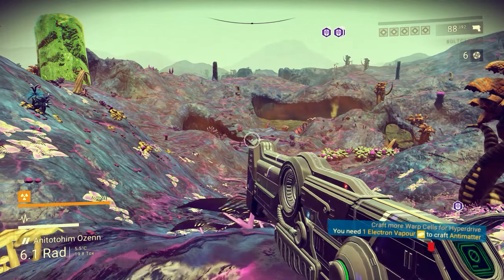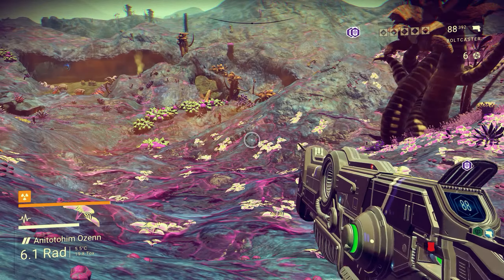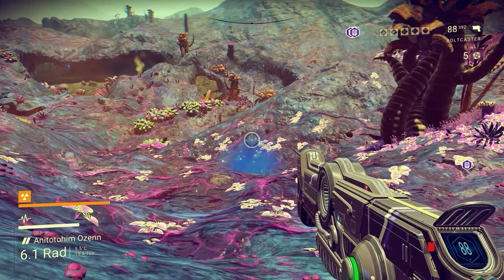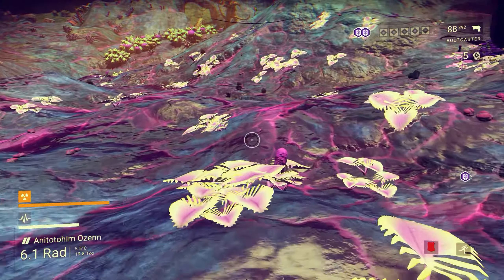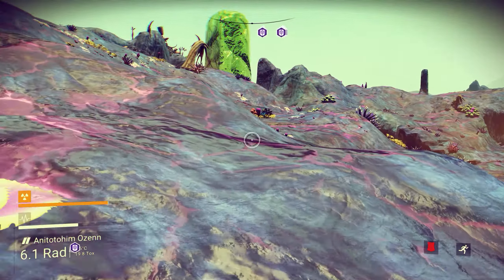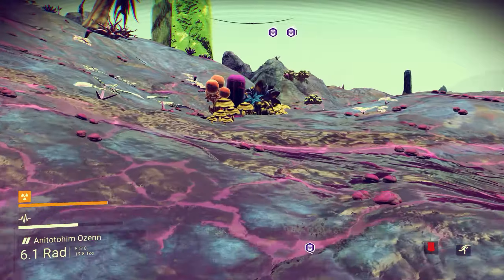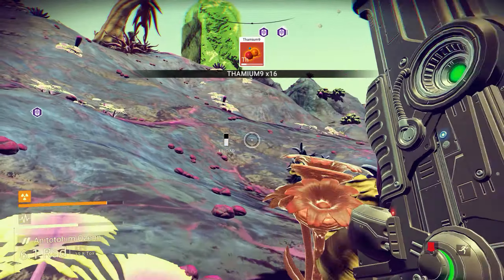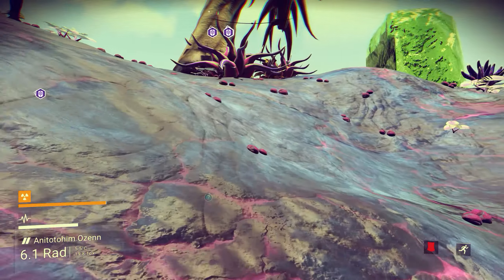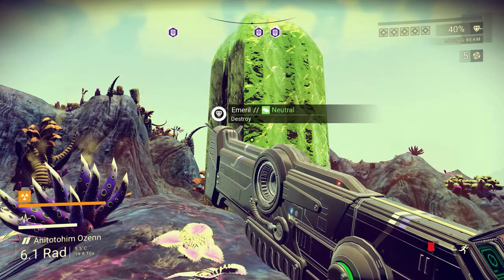One thing this multi-tool does have is a plasma grenade launcher, so you can fire these — and you can actually upgrade it — and it actually makes a physical hole in the ground. One of the things they showed in a trailer was that you could actually make shelter for yourself by using the grenades to mold the terrain. Yeah, it is a mold. I'll take some of it for sure.